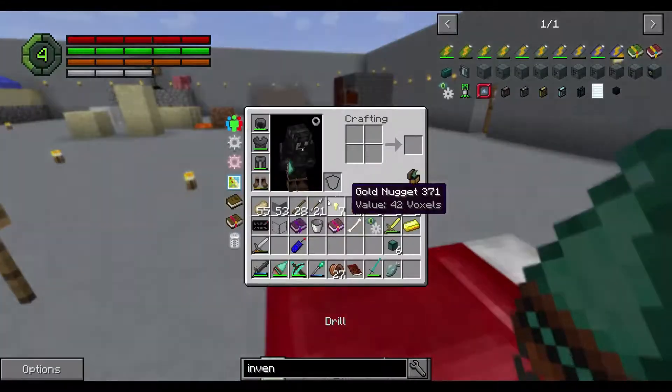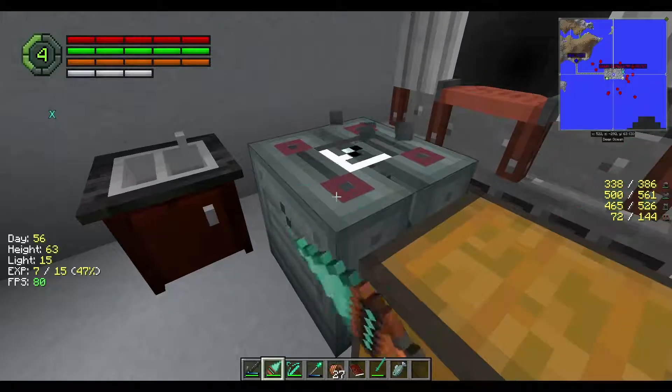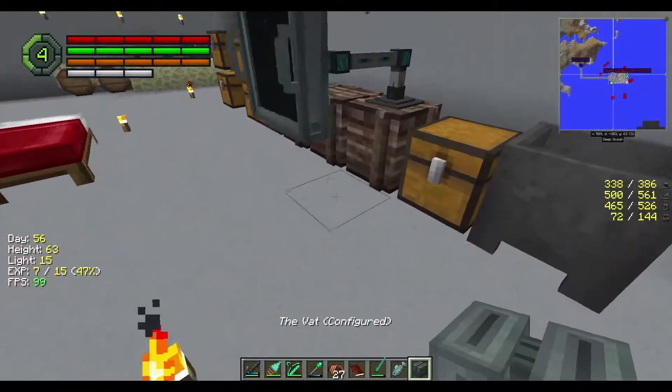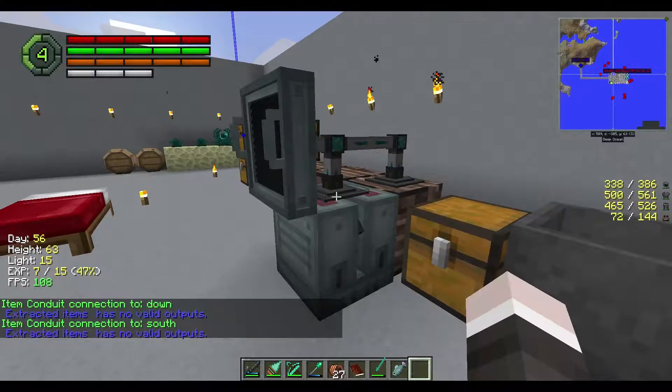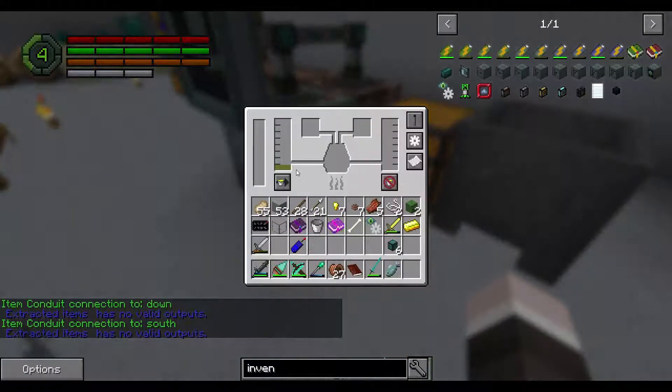We hook it all up like this. So let's bring that vat over. What's even in this? There's nutrients in that. Do we just plug this in? Nutrients. Damn. How do I make nutrients?